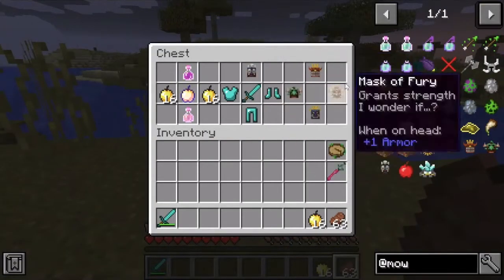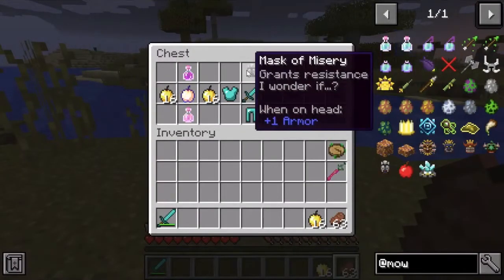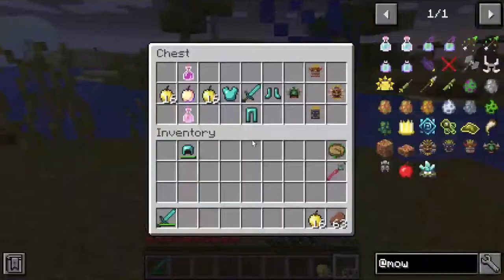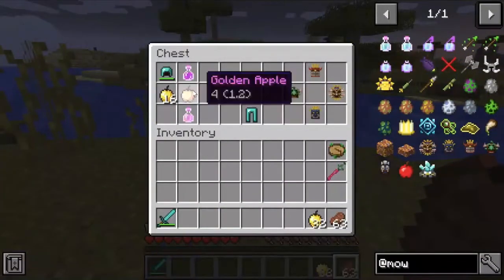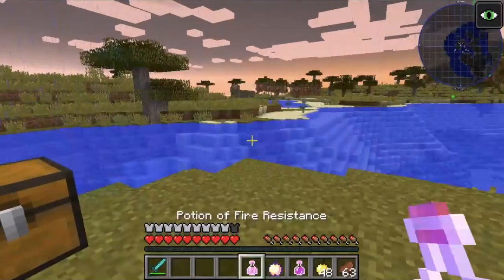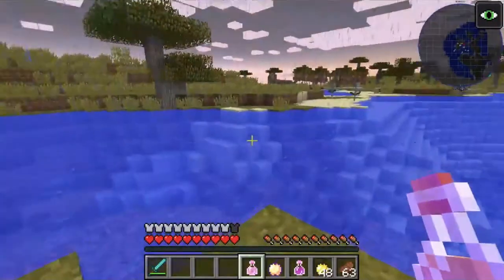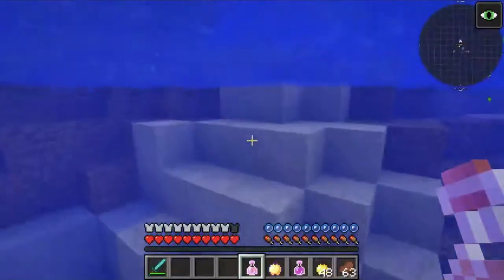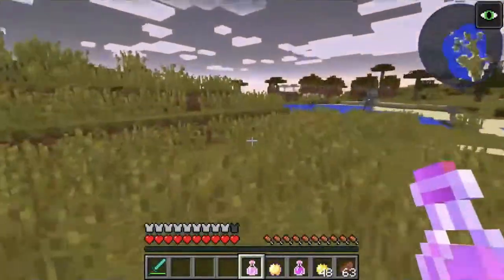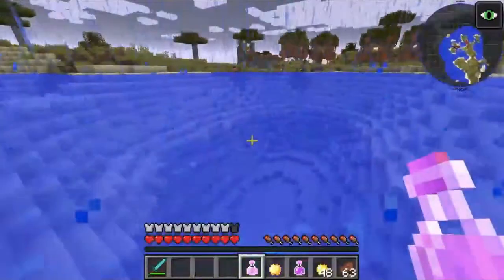If you ever go into the Savannah you can actually fight some of the Barakoa, which drop masks. It's best to have one on because they give you an effect and it also allows you to go up to the Sun Chief without being attacked. It's best to also have some potions, especially strength and fire resistance, to go into the battle so that you can avoid most of his attacks.